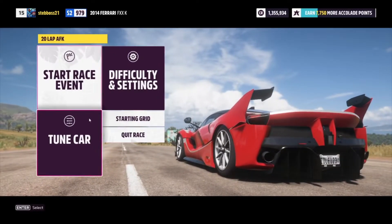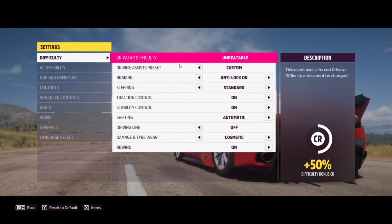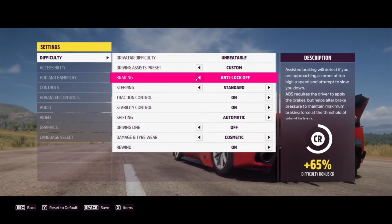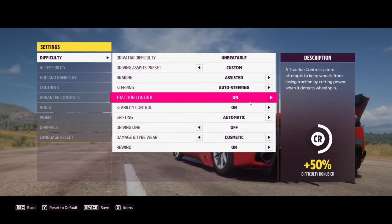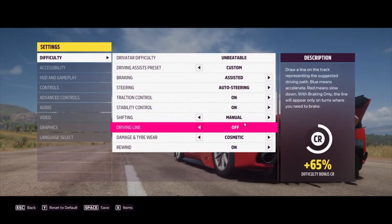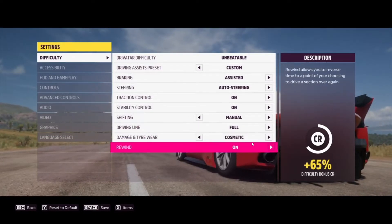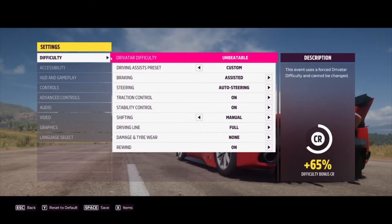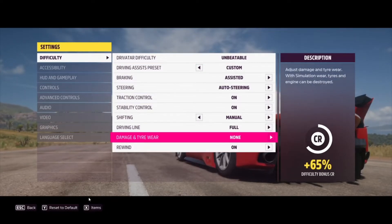Go into the Settings and then Difficulty. You want to go Custom. Turn on anti-lock, braking assist, steering assist, auto steering, and traction control — everything on. Shifting is going to be manual. Set damage to full, it doesn't really matter. Then save it and go back.